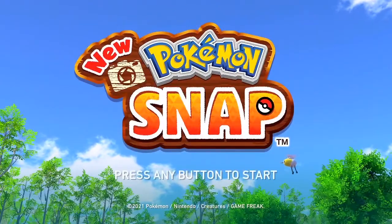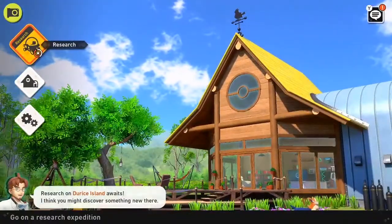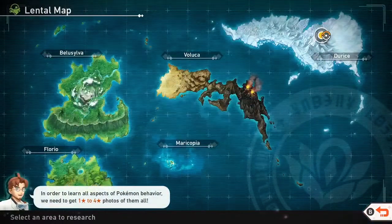Hello everybody and welcome back to another episode of New Pokemon Snap. If I remember correctly, last episode was a while ago, so forgive me if I'm wrong, but we visited the cave on Darice Island for the first time. Today we'll be heading back there — I think we just unlocked its second level. We might see some new Pokemon we didn't see before, which would be nice.